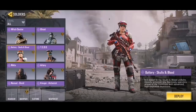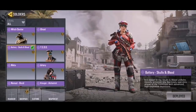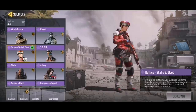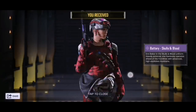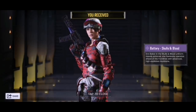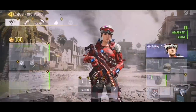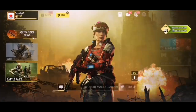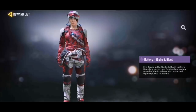The next skin is Battery Skulls and Blood — a super nice character skin very similar to another skin that was super expensive. You can get Battery Skulls and Blood in Battle Royale at Master 2. It looks so similar to Battery Half-Pipe Valentine, which was a super expensive skin, but now you can get the Battle Royale version completely free. It is quite a grind, but it's definitely worth it because it looks so cool.